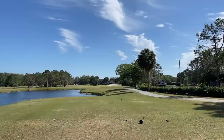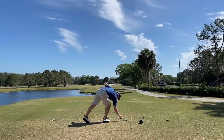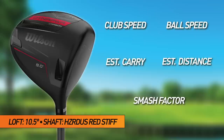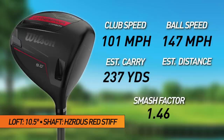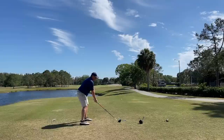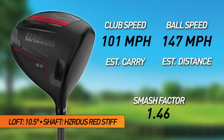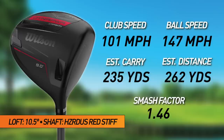First driver up is the Wilson Dyna Power — carbon, balls are unmarked. That launched high, really good. This is into the wind. It drew back to the right side of the fairway. Clubhead speed 101, ball speed 147, smash 1.46, estimated carry 237, estimated carry and roll 263. Second shot right down Broadway with a nice slight draw. Clubhead speed 101, ball speed 147, smash 1.46, estimated carry 235, estimated carry and roll 262.